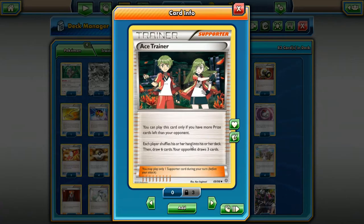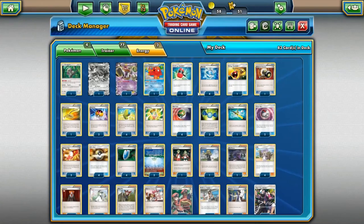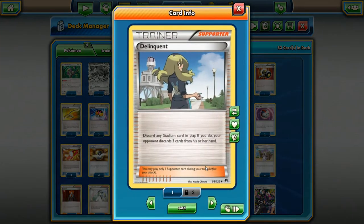Ace Trainer — if you're playing a slower deck, you're going to want to play Ace Trainer. If you know your deck is going to constantly be behind, or it's more of a late-game deck, you can use this card to shuffle your hand into your deck, draw six cards, while your opponent draws three. It makes their hand size go down to a really small amount and they'll have to play off just those three cards. Good card if your deck takes a little longer to set up.